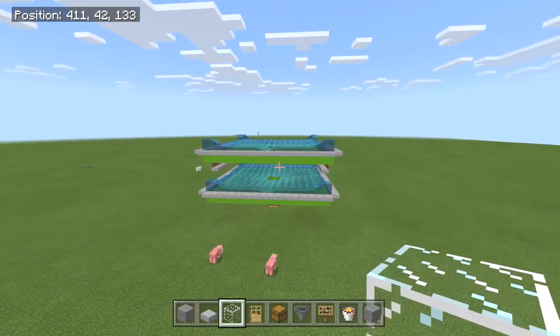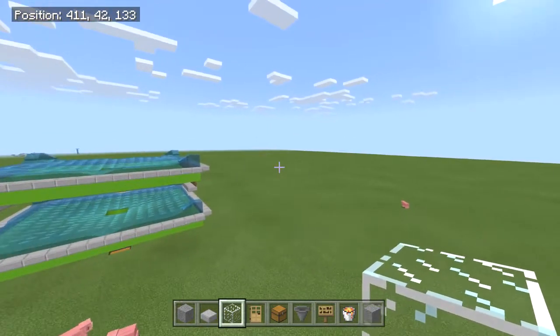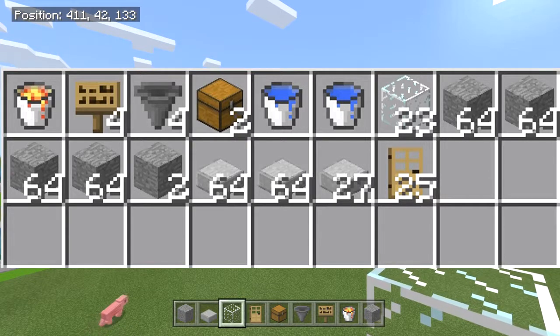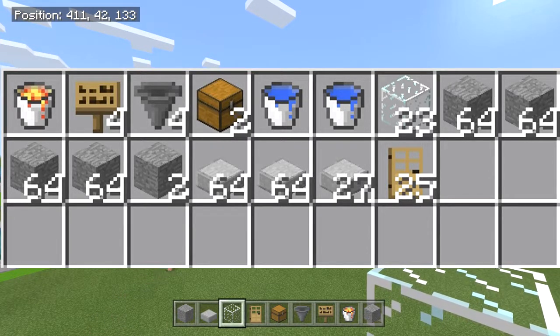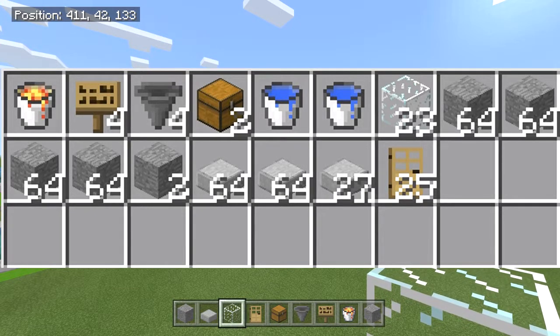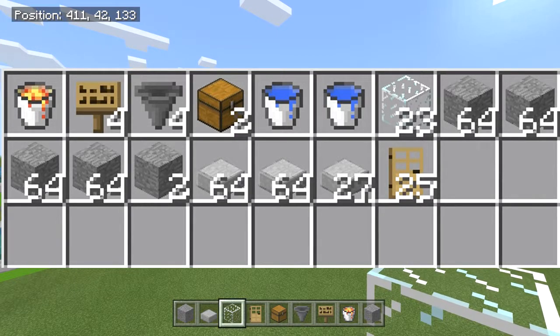Here's what you need for this build: one bucket of lava, four signs, four hoppers, two chests, two buckets of water to create a source block and give you infinite water. You're also going to need about 23 glass, four stacks and two blocks of solid blocks, and two stacks and 27 half slabs.